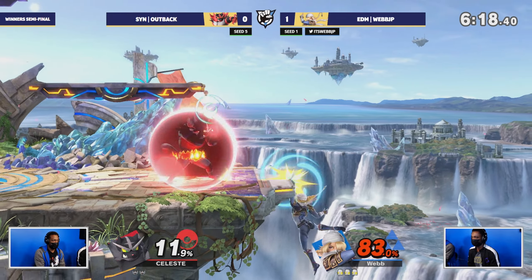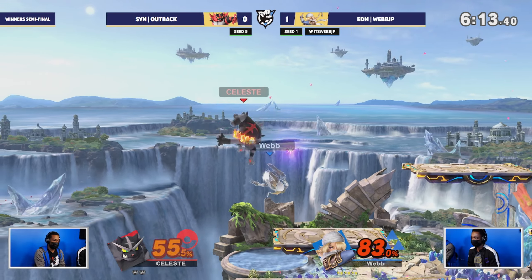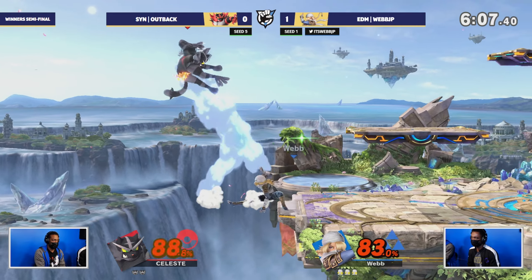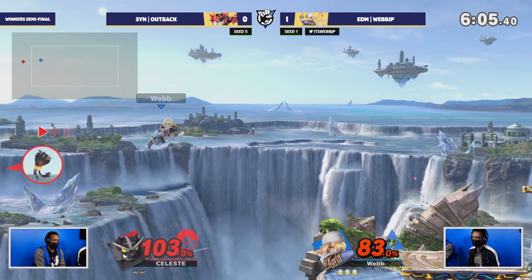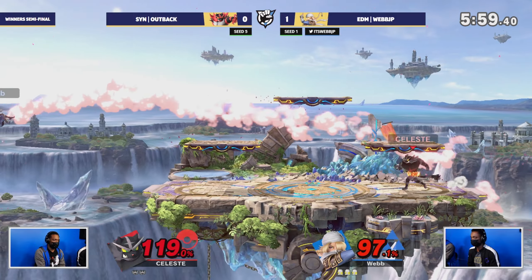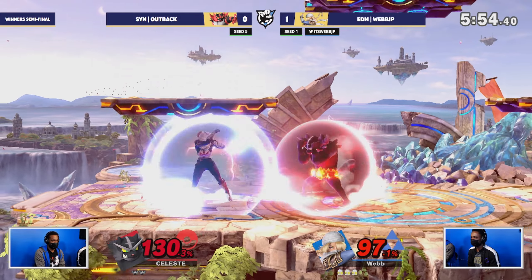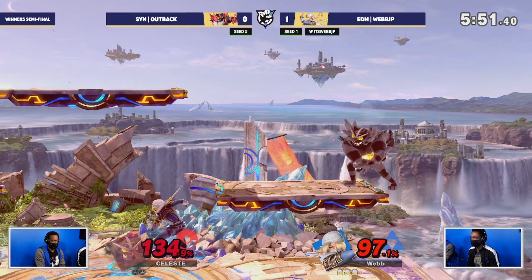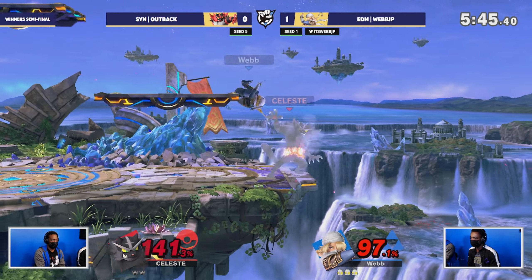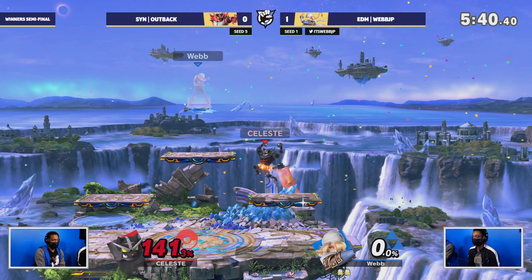Whenever Simon was getting hit on shield he had to use up-B out of shield, and if he whiffs that it's a free combo. Whereas that neutral-B is lingering for so long it'll be really good to cover unsafe hits on shield. But this nair is going crazy — Webb literally ran out the revenge timer, which is crazy. Incineroar is like the slowest character in the game. He just can't get back on stage. Back throw — it did kill, fresh with rage.